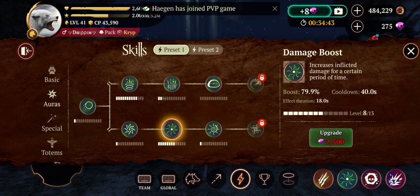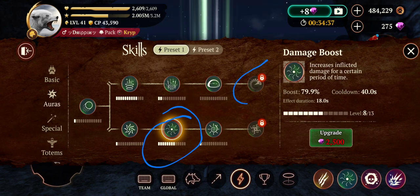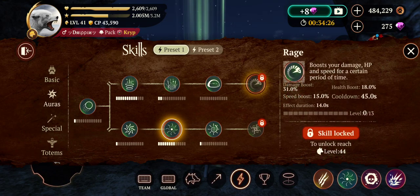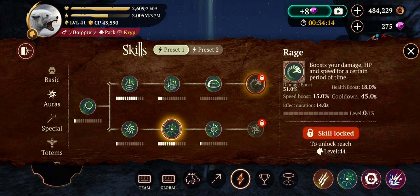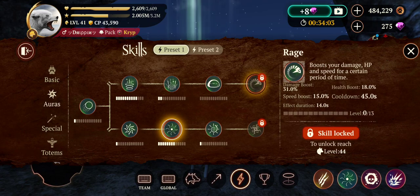Now you have auras. If you have damage boost, I would unlock and upgrade that. Then as soon as you get rage, unlock it but don't use it yet. Because if damage boost is level 8 and you're getting a lot from it, but rage is newly unlocked and you're only getting a little, you're missing out. So upgrade damage boost to maybe level 2 or 3, then switch to rage — because rage gives health boost, speed boost, and damage boost. After you unlock rage, stop upgrading damage boost and start upgrading rage.